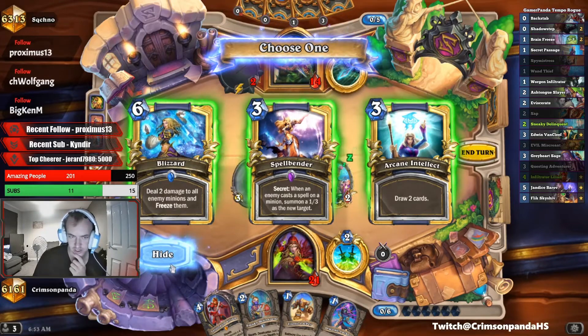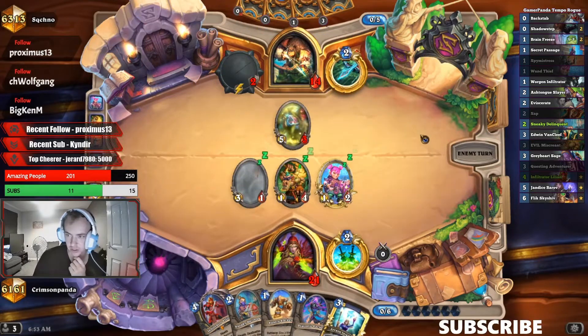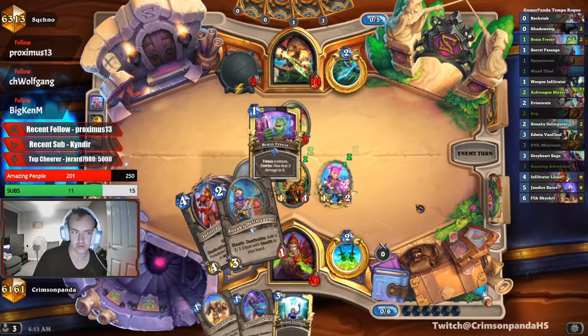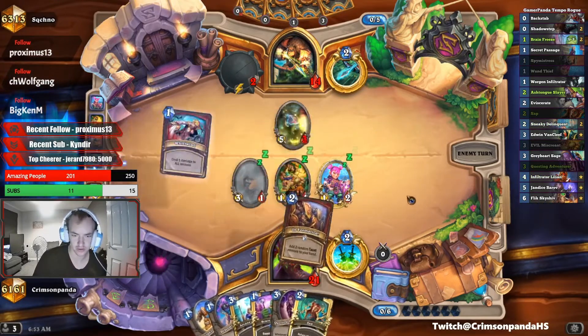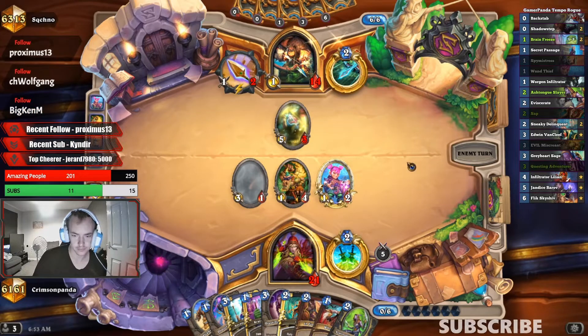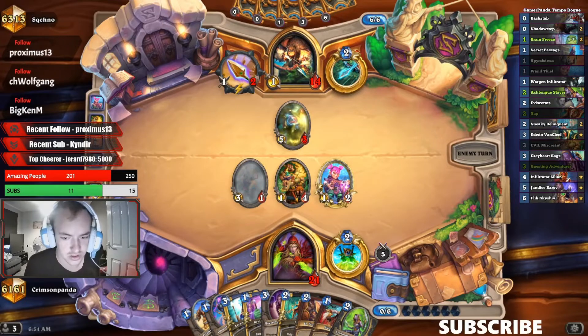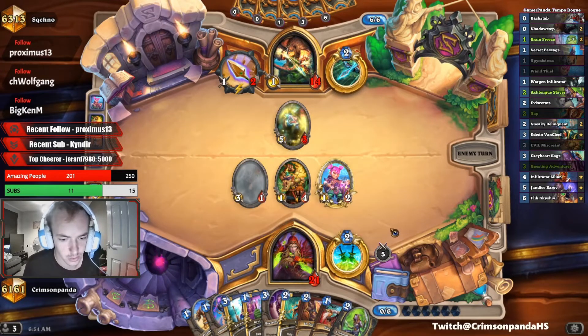There's too much mana cost just to freeze. We go for the draw to look for the burst — bring back the other five. Quest is looking a bit stronger now. We got our stealth minion to buff with this, so that's going to be five no matter what.